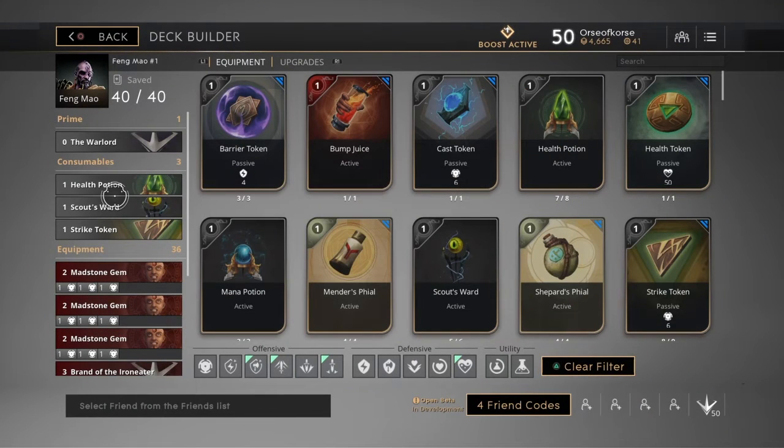What's up people, Orsakhorus here, coming at you with another Paragon deck build. Today we're going to be looking at Fang Mao. I'm liking Fang Mao in this new update on the Monolith map, because he seems to be dominating right now.